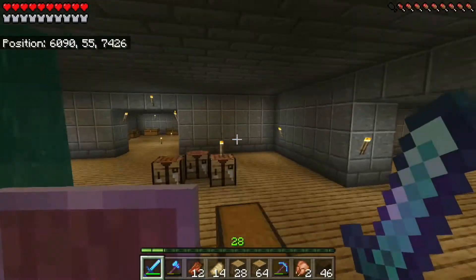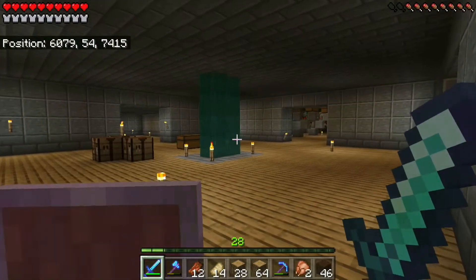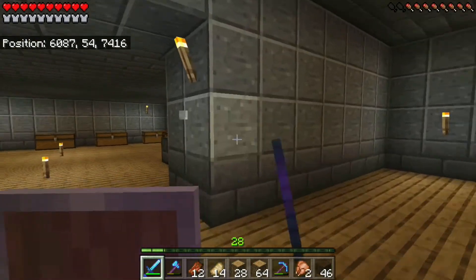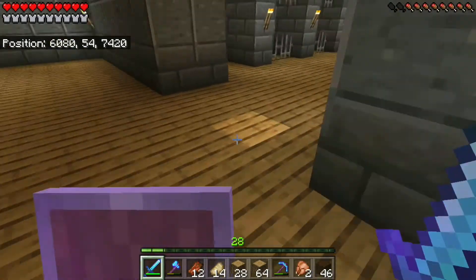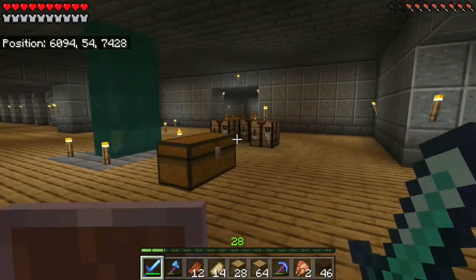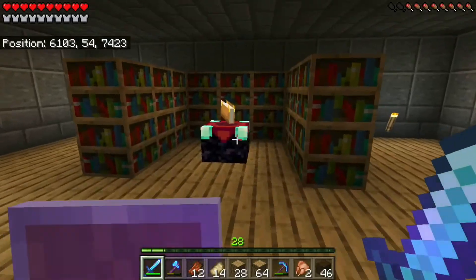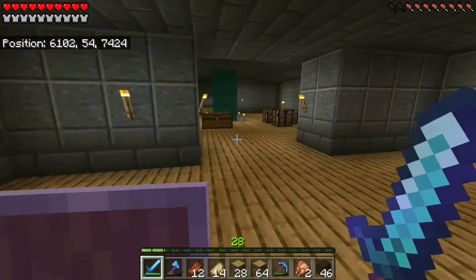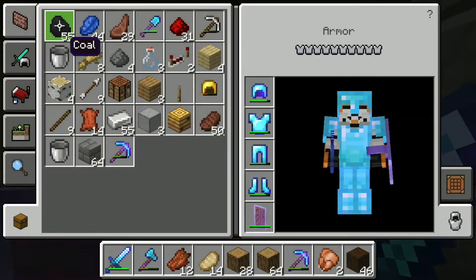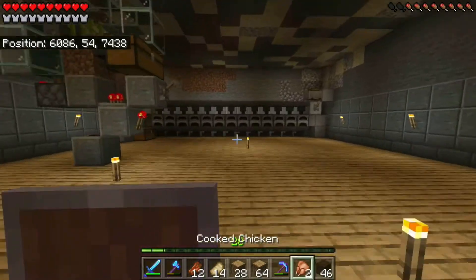This is the underground area I've been working on. I'm happy with it, it could be better — andesite walls, oak floor, very basic — but I think it looks pretty nice and it's going to serve what we need. We have an enchanting room right here. Once I get to level 30 I've got to redo my helmet again because it's terrible — Unbreaking 3 is not what I want.